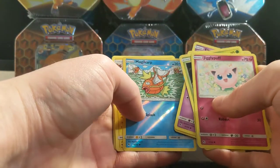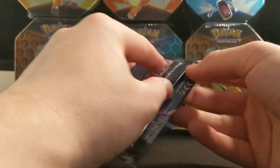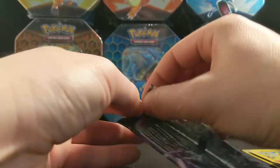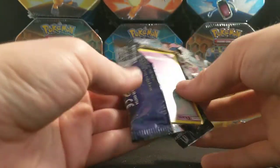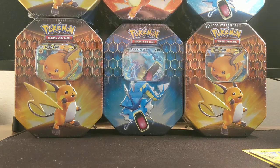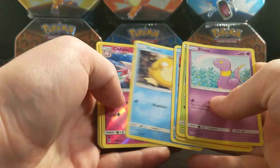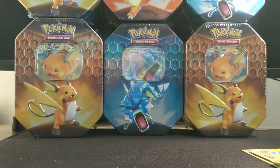Eevee, Ekans, Magikarp, and Jolteon — so nothing there. One tin was $20, the others were — it's about $118 total. And only two shinies from that first box, so we'll take it.